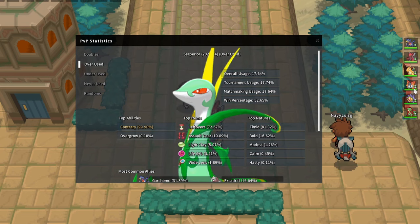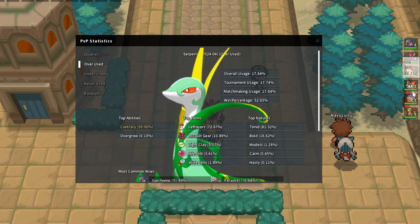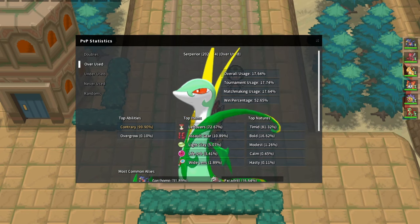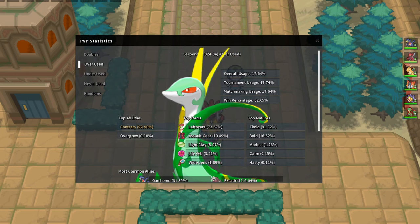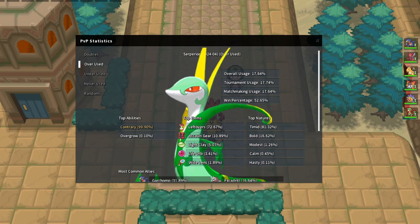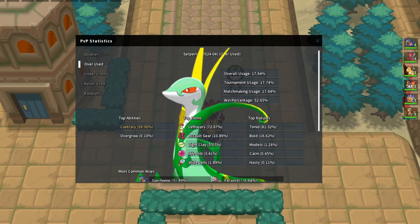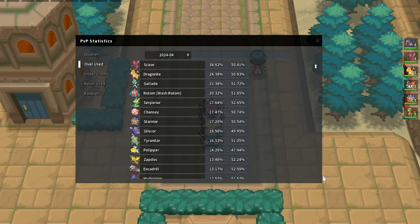You typically want to get Serperior low enough for your priority users. Or you just want to bring in Volcarona and accept that it gets paralyzed so it won't sweep. Dragonite has Fire Punch so if you get up a Dragon Dance you're going to do some good damage. A defensive Serperior is always going to be able to Glare you, but if it's offensive and you're able to set up you're most likely going to kill it from full HP. Serperior is definitely a tough one for this team.